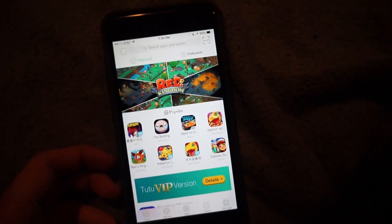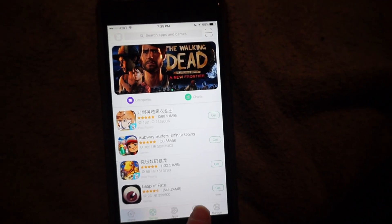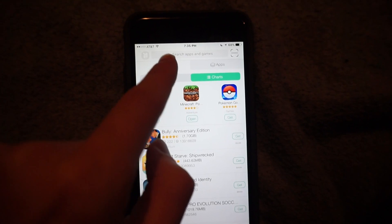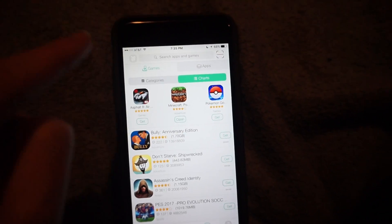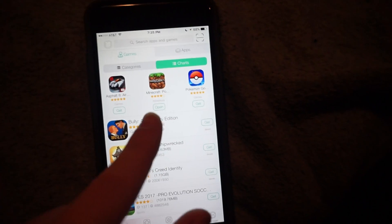When you launch up TutuHelper, you can go down through the bottom, hit on games. There's apps, and you head over to charts right here. If you do not see Minecraft Pocket Edition, you can search it up right at the top, but you want to make sure you're in the games tab, and then on charts it should be right here.